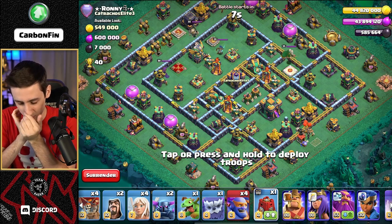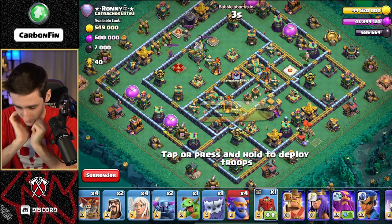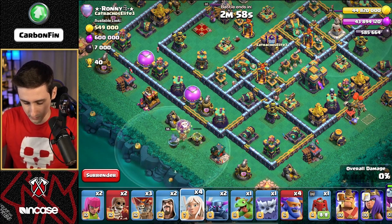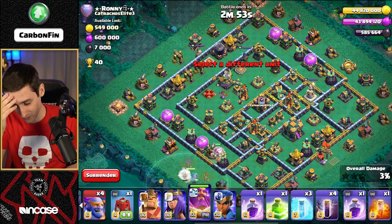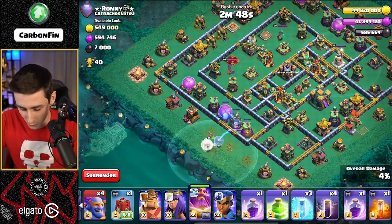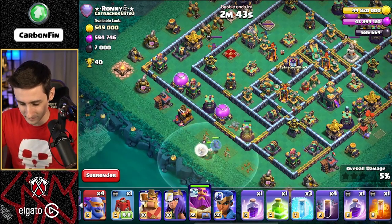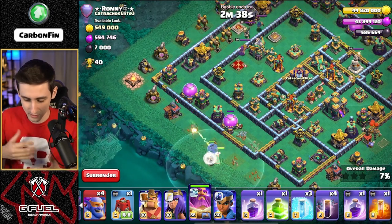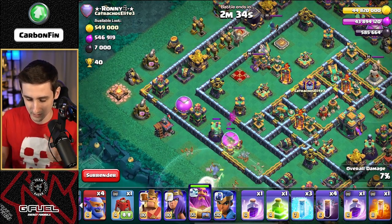This is so weird — what do I do without Royal Ghost? Let's just do a Warden Walk maybe right here, Balloon right here, and then let's do a Warden Walk. Should I be taking a Lightning Spell maybe? I haven't done an attack without Royal Ghost in so long that I think I forgot what to do, to be honest. This is not good — I don't have a funnel really set, everything's gonna walk, and there's probably a Tesla Farm up by the Heroes over there.